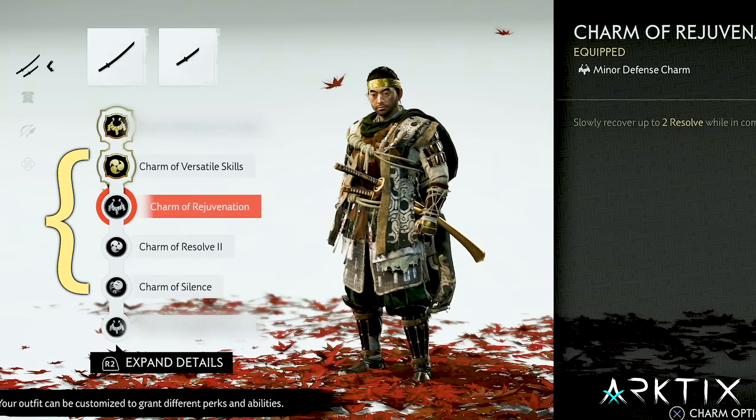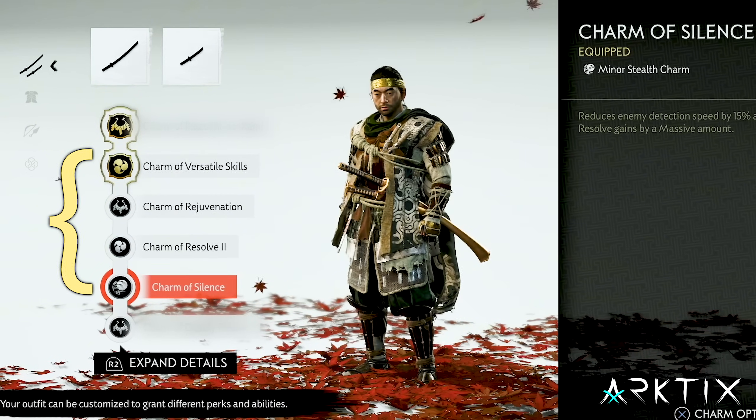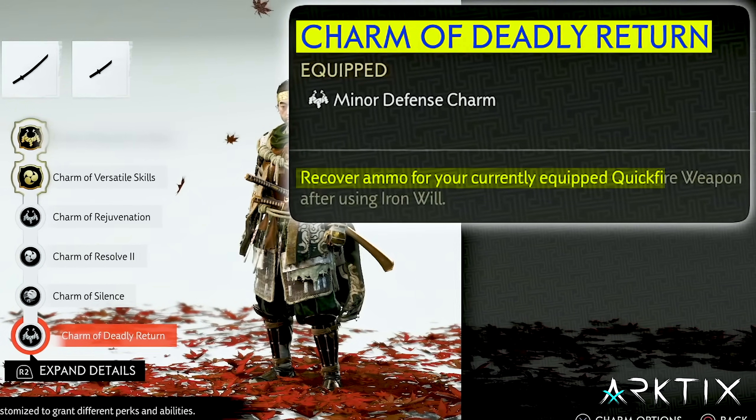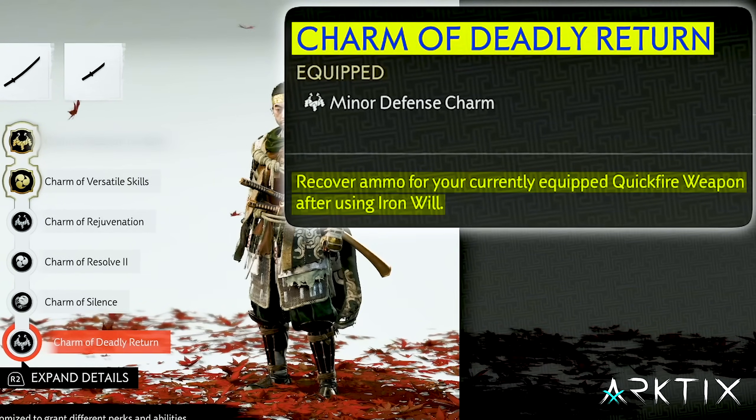So those four charms are going to give us a bunch of resolve gain. Now we're going to add the Charm of Deadly Return, which gives us a free copy of the currently equipped quickfire tool each time we resurrect.